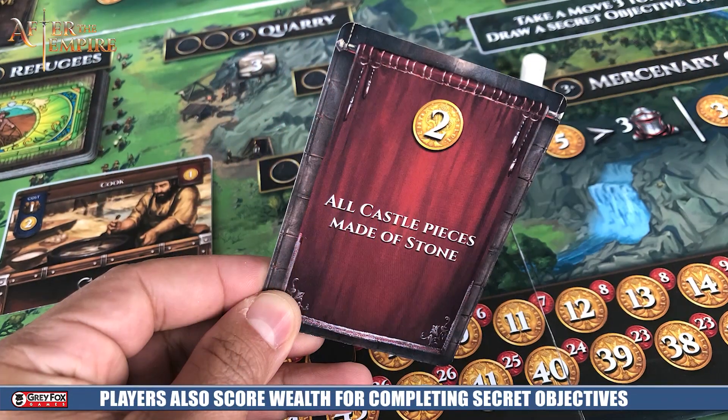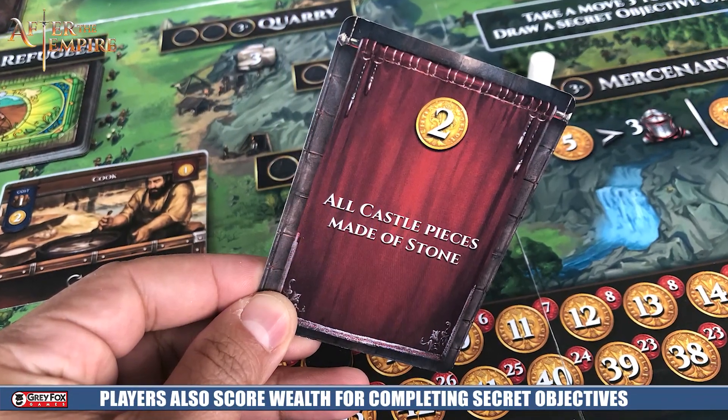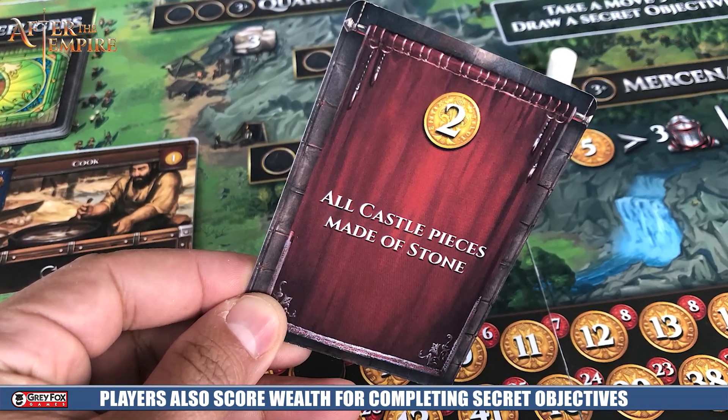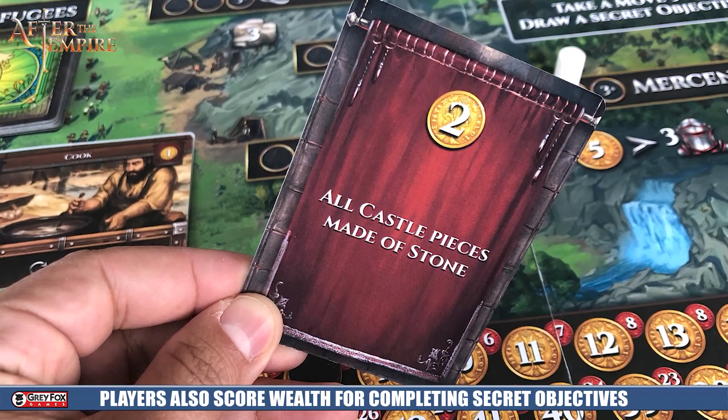You're going to do that for seven rounds, and at the end of the seventh round you're going to see whoever has the most gold in addition to possible secret objectives that you've collected through the course of the game. Each player is going to start with one of these and have the ability to collect more through the game. Any of your non-damaged refugees and any of your non-damaged buildings are also going to contribute to that gold. The final thing you're going to score for are your undamaged farms — each of them will give you one gold at the end of the game if you're able to repair those through the course of the game.